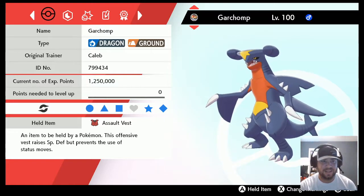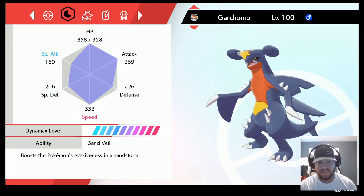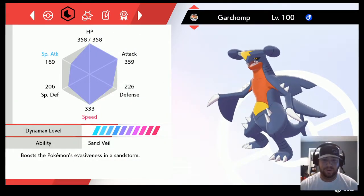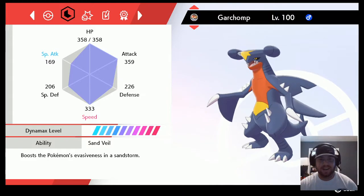We're gonna use Garchomp from tier one this week. We're gonna have Assault Vest to help us live the Zapdos 1v1 if that shows up. Going real standard — max speed, max attack — with Rock Slide, Iron Head, Stomping Tantrum, Dragon Claw. Rock Slide gets our sand availability up and going, which is the main thing I want here for this series.